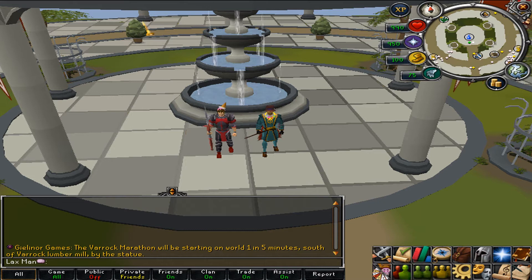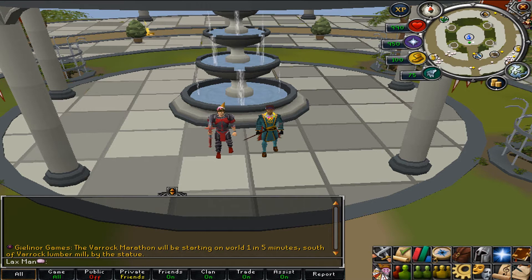Alright guys, we're going to start off with players with low cash stacks — this is for anybody between 50k and maybe 500k. What I suggest is vial of water runs. This is very profitable right now. The current price is 17 gp in the Grand Exchange, but maybe a year or two ago they were rising to about 80 gp, and this was before bots were getting really big.